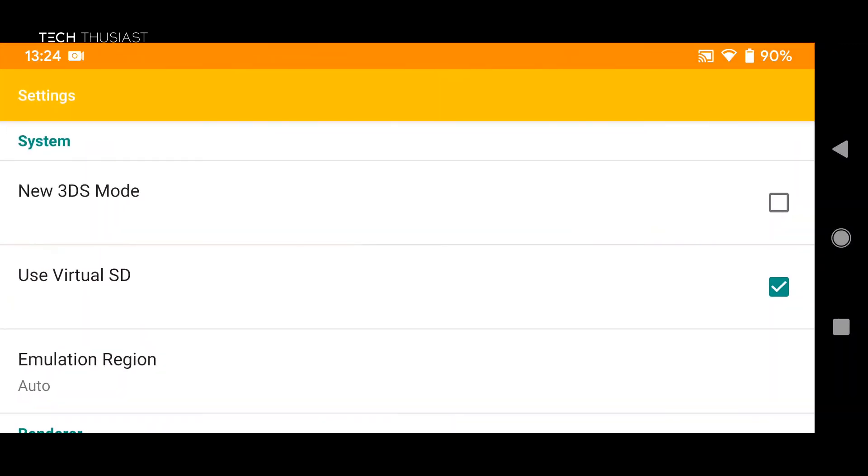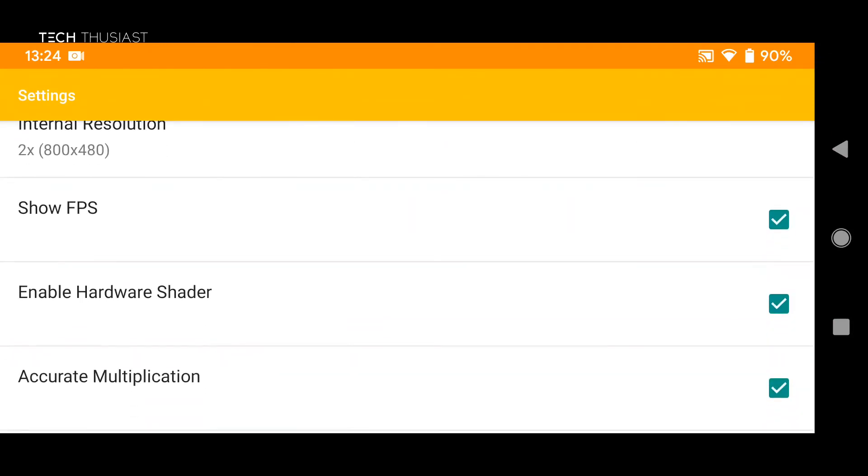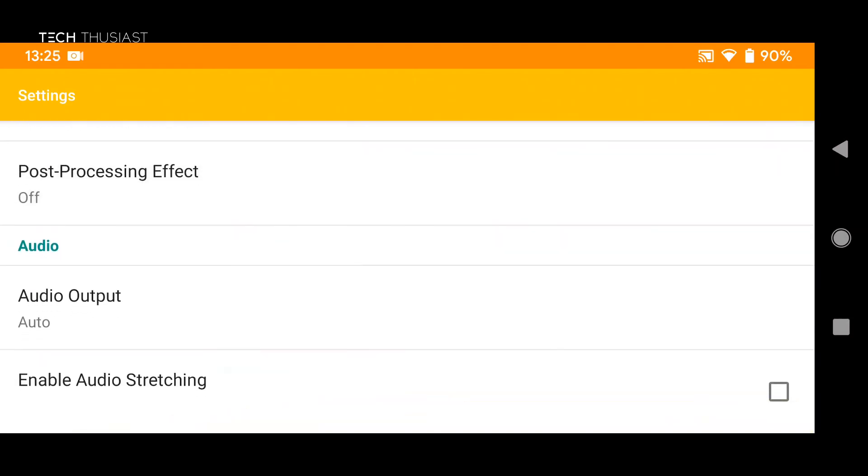Now let's go into settings. There is a new option here and that is enable hardware shader. This will make some games work but it might have problems with other games, so you will have to enable or disable it depending on which game. I will try to find a game that works with this, and the rest of the options are the same.